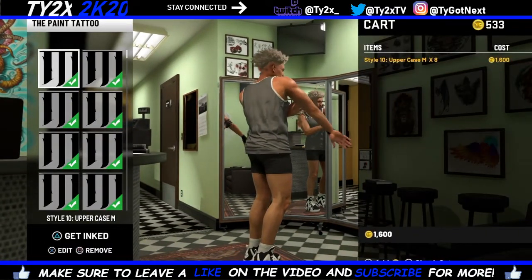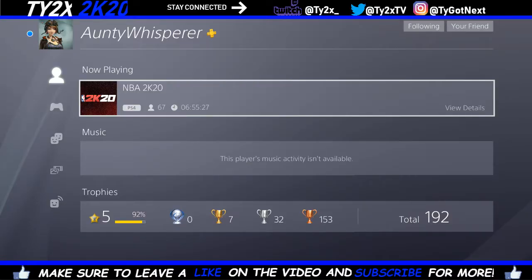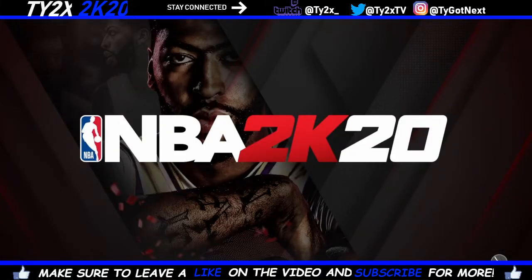Once you're done placing them, you want to click triangle. Once you click triangle — if you're on PS4 or Xbox — you want to join a friend. As you can see, I'm on PS4, so I joined my friend Auntie Whisper. You want to click on their name, click join, and right here you want to keep spamming X. Just spam the hell out of X if you're on PS4, or A if you're on Xbox.